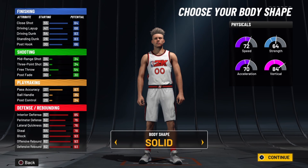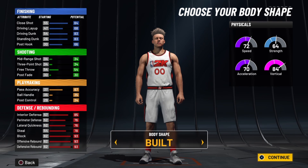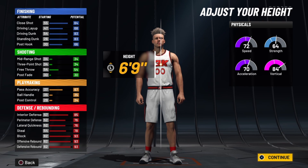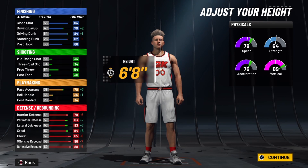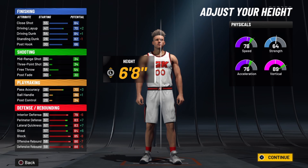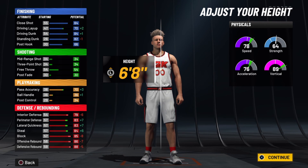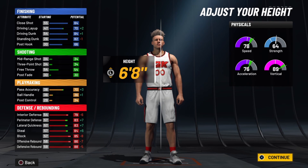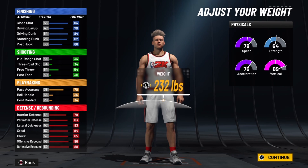For your body shape I prefer built — you're going to get the best stuff out of this build with that option. For your height, this is kind of up to you, but for this build in particular you want to bump it down to six foot eight. I know it takes some stats off, but trust me you're going to love this because this build is going to be huge and fast at the same time. It also bumps up your vertical, acceleration, and speed.